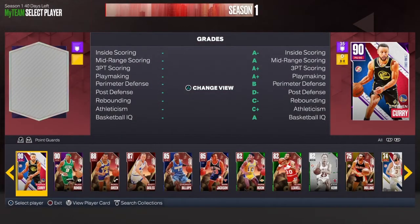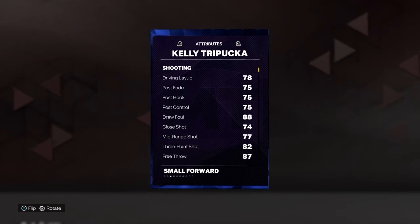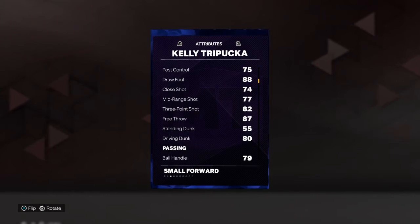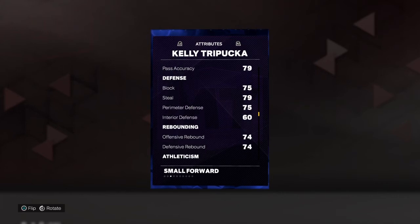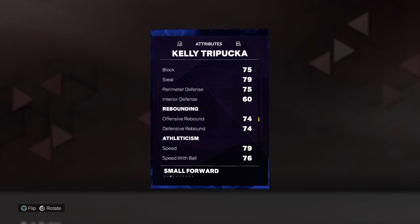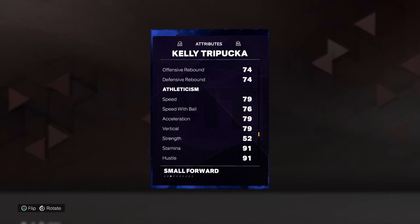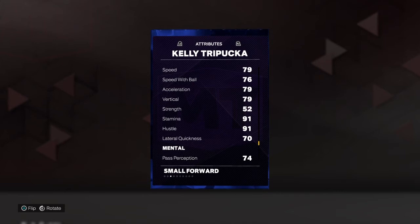My backup small forward is Kelly Tripucka. He's very good at many different things — mostly shooting, but he can also finish around the rim. He has a 78 layup and an 82 three-ball, which is very good, especially because he's a budget Sapphire card. He has an 80 driving dunk, a 79 ball handle, a 75 block, and great defense — 79 steal and 75 perimeter, very good for a Sapphire. Rebounding is actually pretty good. 79 speed is definitely usable for a small forward, and 76 speed with ball is also usable.